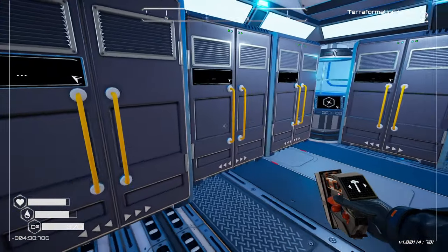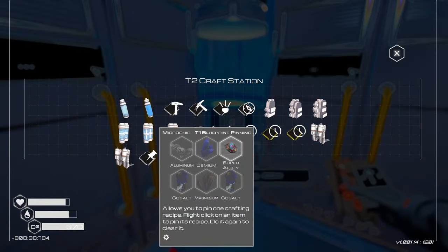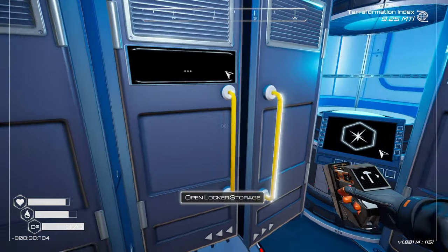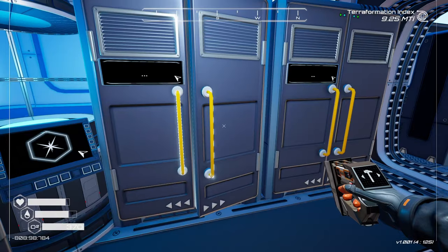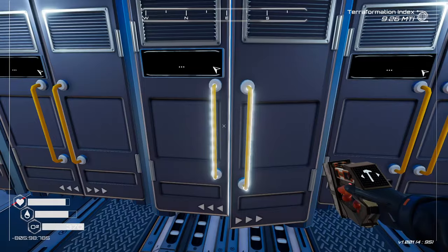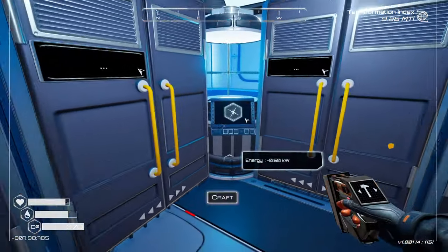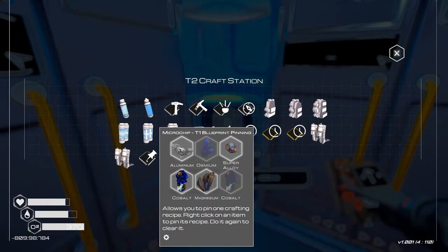We're going to have to build more super alloy. Aluminum, osmium, cobalt, and magnesium. One more cobalt.